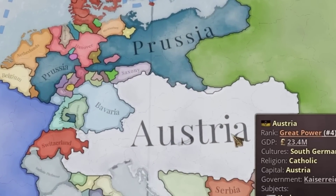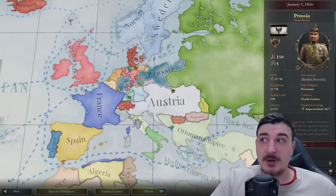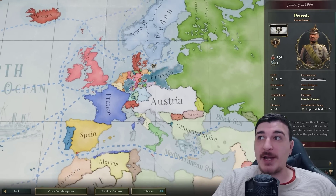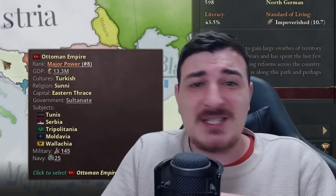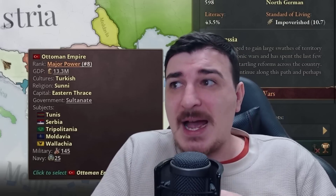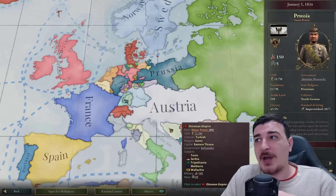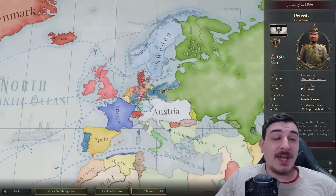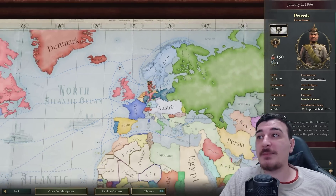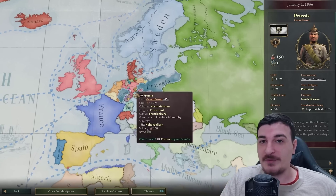By the time we get Super Germany we're gonna have almost no infamy and we're gonna have half of Europe - the strongest bits of Europe - under our control and ready to do a massive expansion. In my test runs I was able to do this in the first six to seven years, but I'll try something a little different today, applying that experience to form Super Germany as fast as possible. Afterwards, if we get 10,000 likes, I'm gonna be forming the 1941 German Empire borders - conquering all of Europe in the next part.